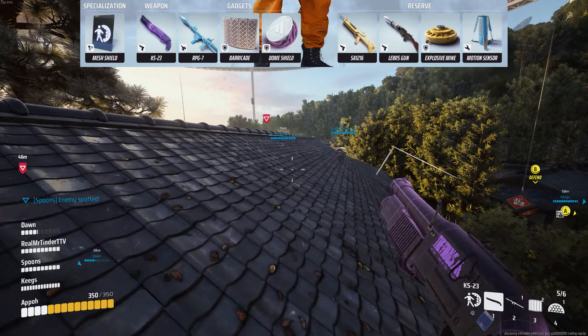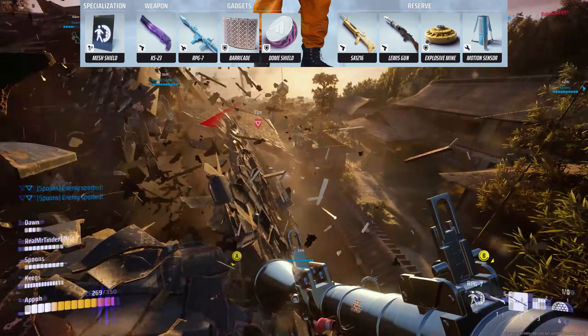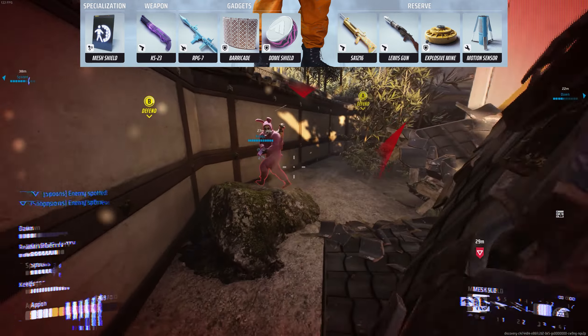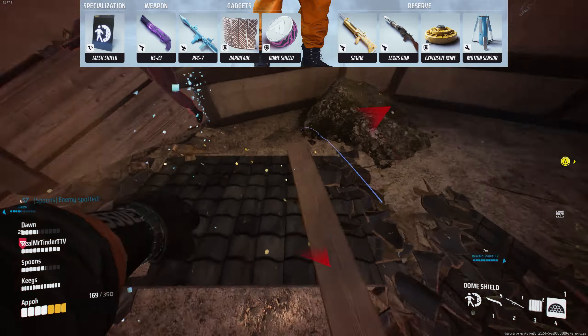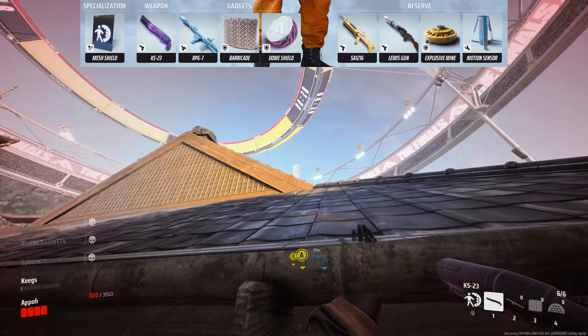Let's start with Heavy. For the first loadout, we will be the Shield. This loadout is paired best with a really good light who can safely sit behind your mesh and destroy lobbies — also very good for taking the objective. We will take mesh shields. For weapon, the KS-23 or the SA-12 works great. The KS-23 can open up weird angles and drop terminals, or you can bring the SA-12 to help your light in case any enemies try to push past your shield.